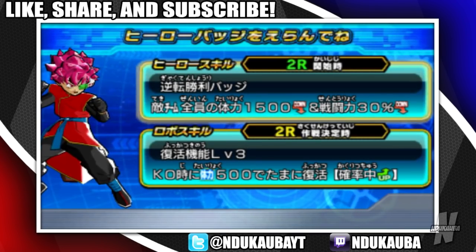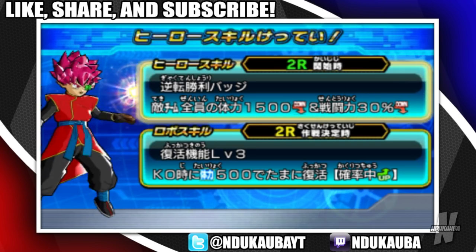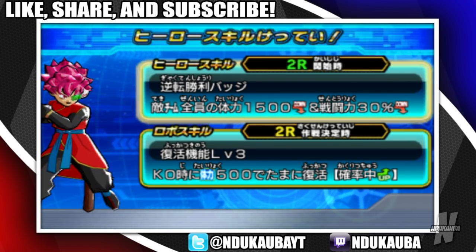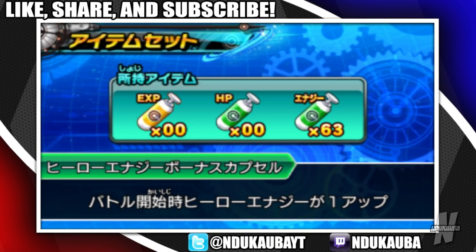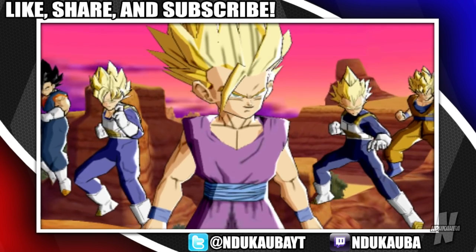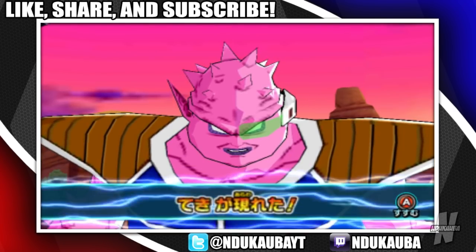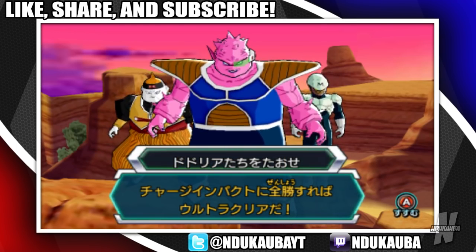I just want to get Super Saiyan Blue off, and then afterwards I just want to do the Father-Son Kamehameha - I want to see if it'll do it on Super Saiyan Blue. Oh, I ran out of HP capsules. This is going to be very bad. Then again, I'm just fighting Dodoria, so I don't think I honestly have anything to worry about.